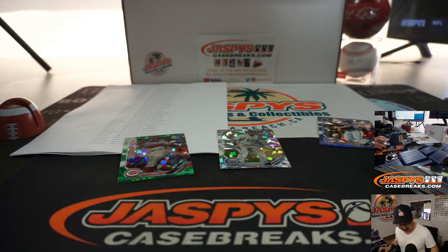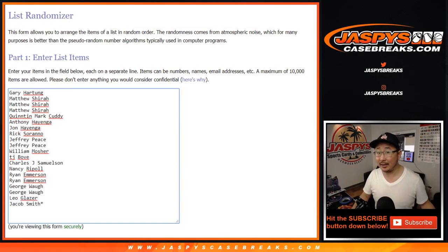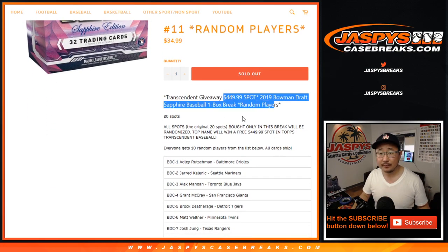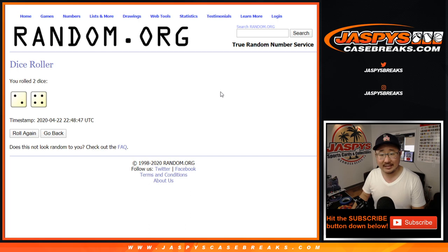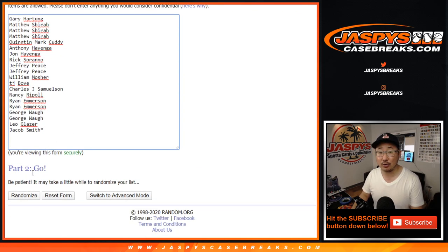So there you have it, boys and girls. Now let's go back and see who's going to win that Transcendent spot. The name on top, after six — two and a four — name on top will get that Transcendent Baseball Hall of Fame Edition spot. Good luck.